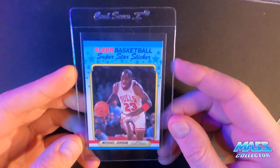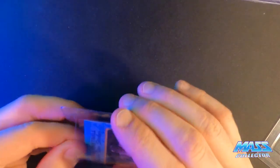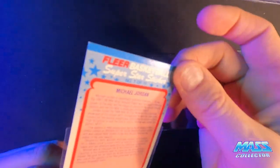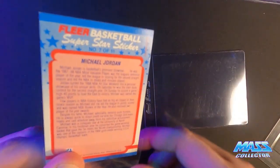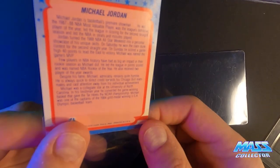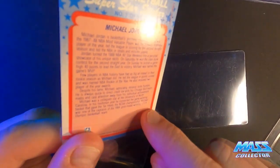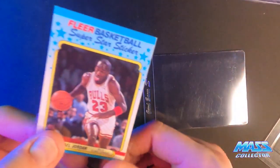'88 Fleer Jordan sticker. I'm trying to think if this one has any wax buildup on the back — and I think it does. It's got a little bit of stuff on the back, but it's not terrible. I don't want to rub more off and possibly damage the actual surface of the card, so I'm just going to leave it as it is. The face side is pretty nice, so I think I'm just going to take my chances on it.